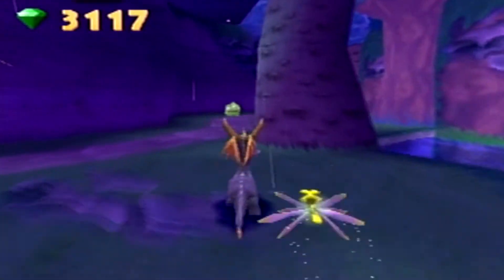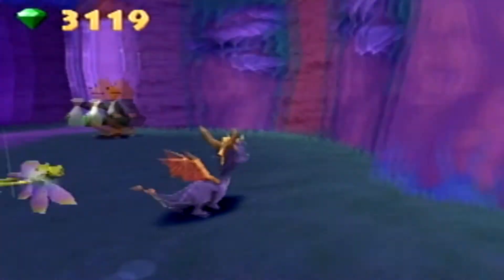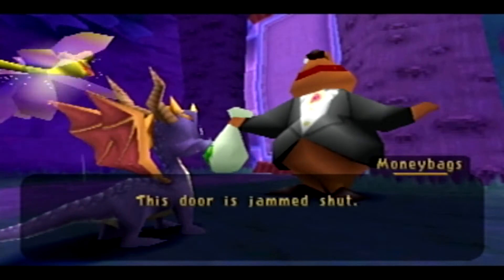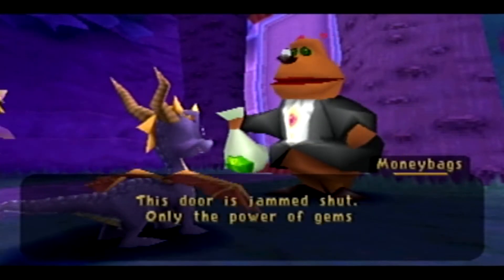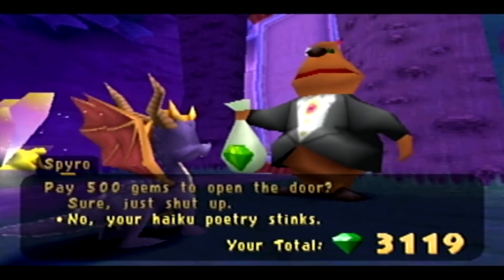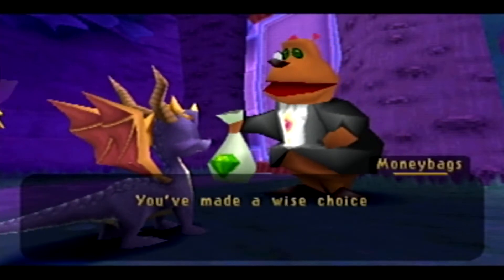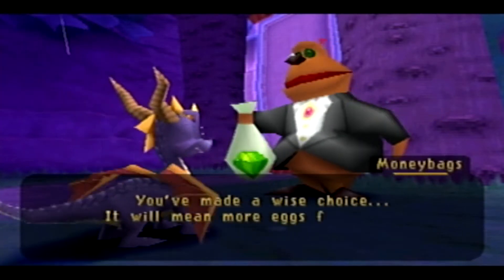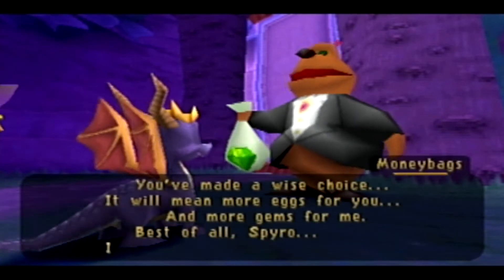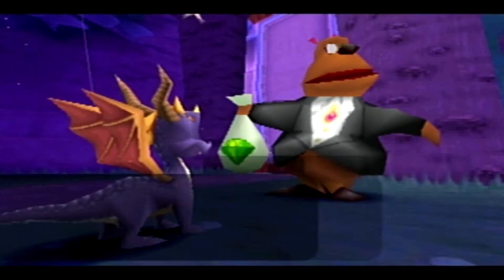Something funny about Moneybags — I can see him off in the distance. He speaks in haiku as well. 'This door is jammed shut. Only the power of gems can hope to move it. Hopefully it'll shut you up too.' Haiku — beautiful poetry. And yeah, your poetry stinks. 'You've made a wise choice. It will mean more eggs for you and more gems for me. Best of all, Spyro, I can stop speaking haiku. What a sweet relief.' No kidding, Moneybags.